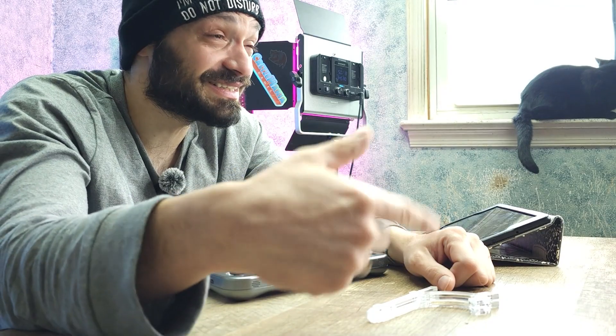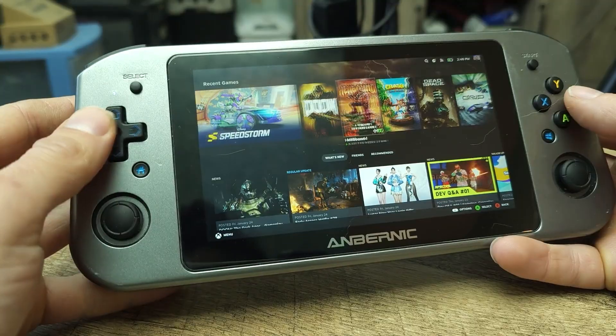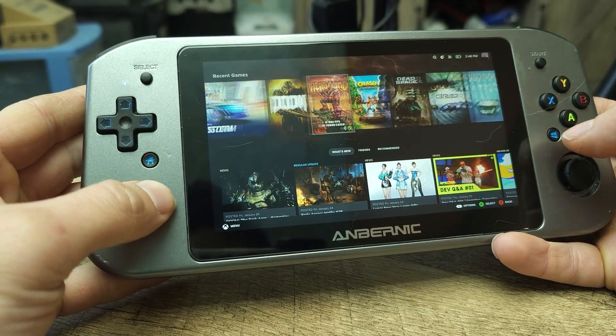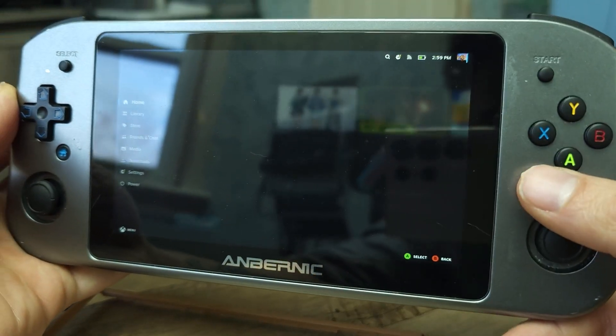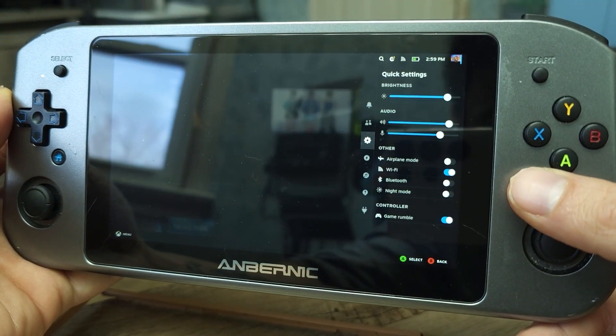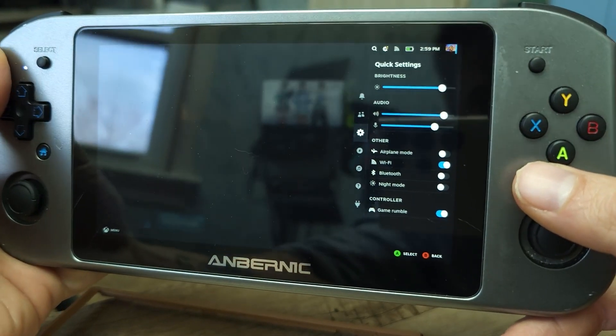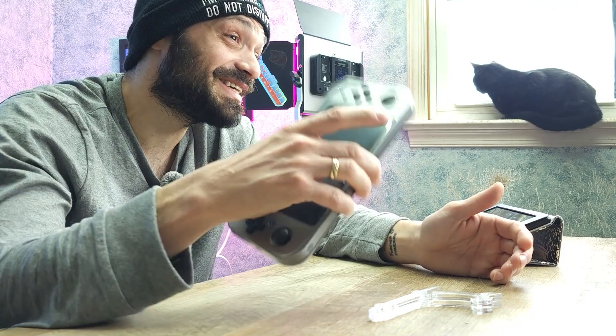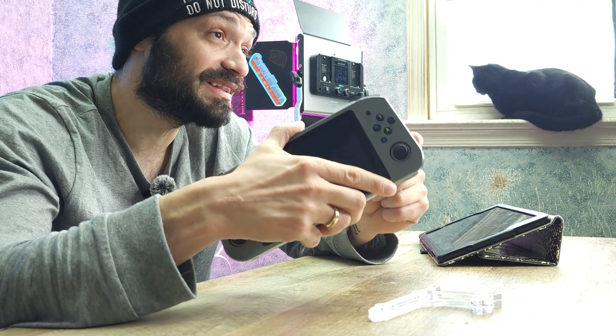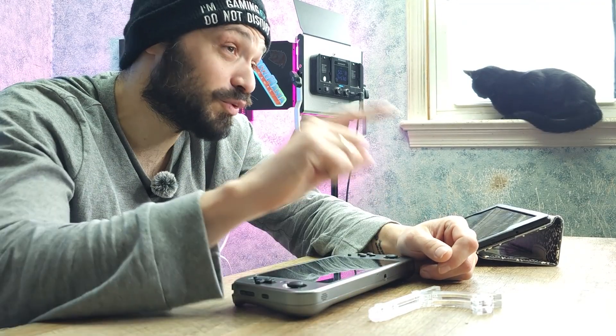When I first installed Bazzite on the Win 600 — which is a Steam-like OS — I was rather surprised that all the physical controls seem to work. The home button brings up the Steam menu, the Windows key brings up the quick settings. The only button that didn't seem to work was the physical keyboard button on the right side of the handheld.